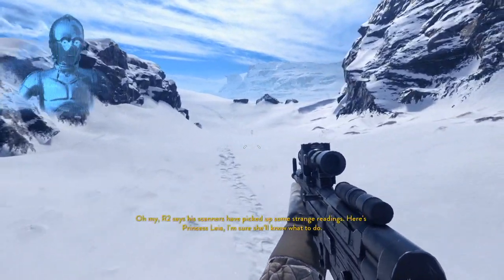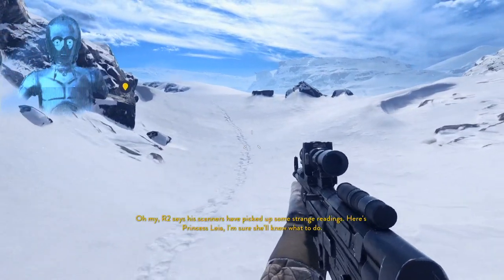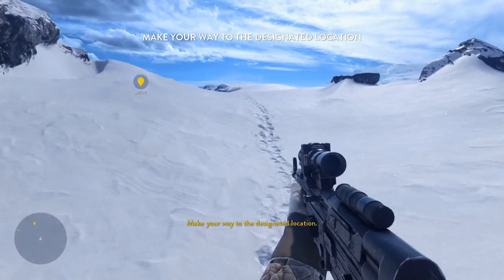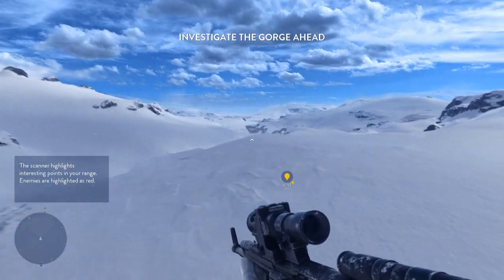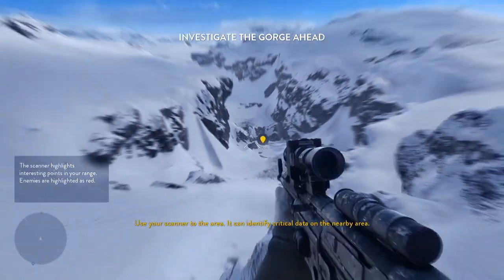R2 says his scanners have picked up some strange readings. Here's Princess Leia — I'm sure she'll know what to do. Make your way to the designated location. Scout the vicinity for signs of activity. Be careful. Use your scanners to scan the area. It can identify critical data on the nearby area.